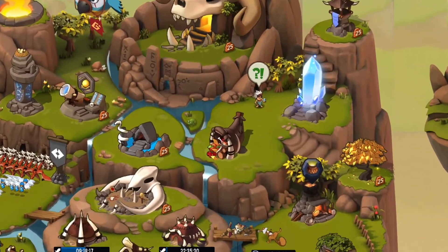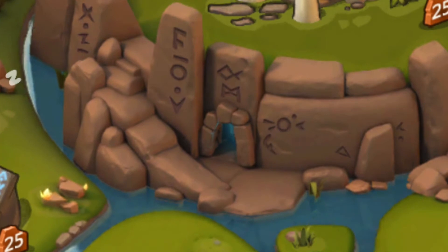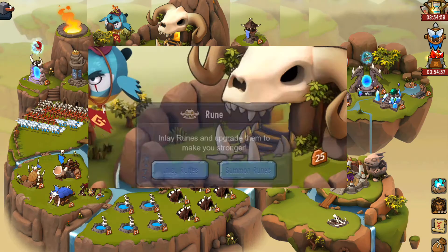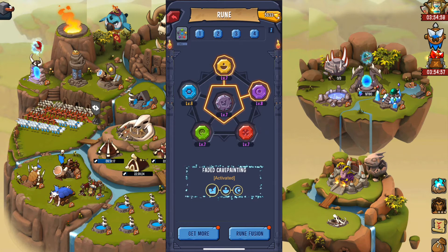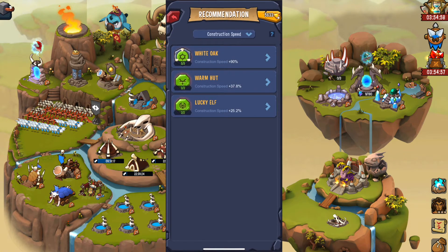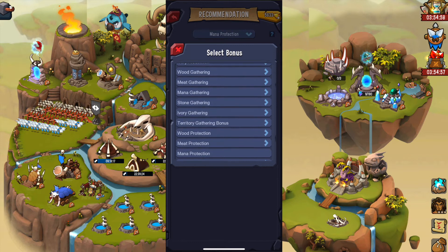Now let's have a look at the runes. Runes give you many extra bonuses that will help you advance and save you speed-ups and resources. When you tap on inlay runes it will show you your current active rune set. If you tap recommended on the top left corner it will show you a list of all available rune sets. Scroll through them to pick the one that you need.